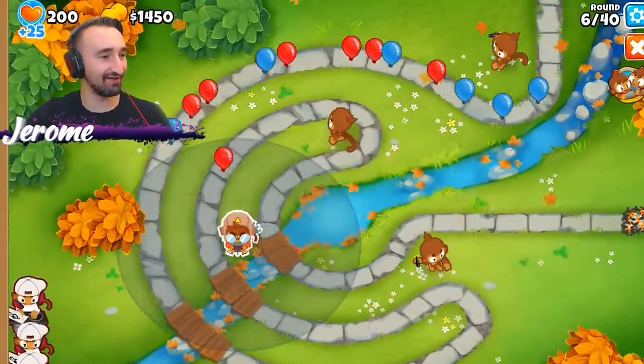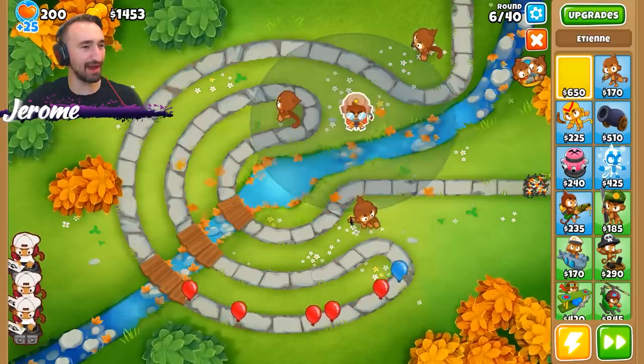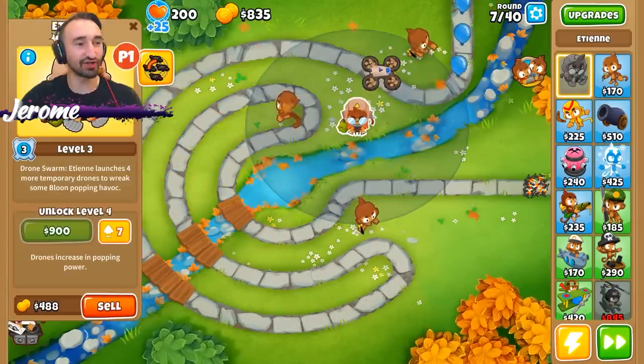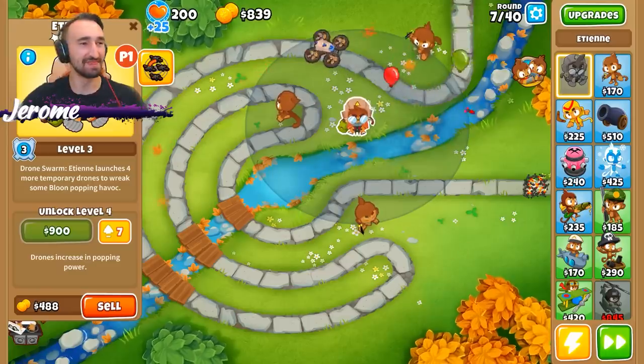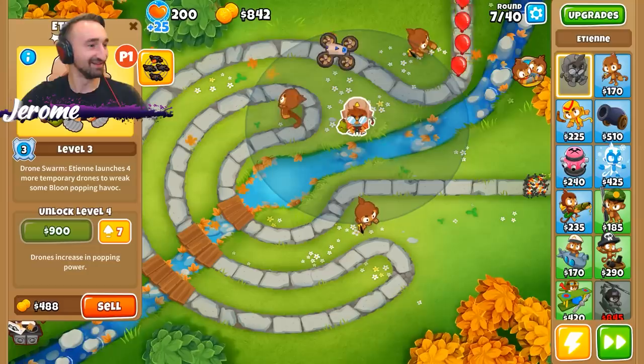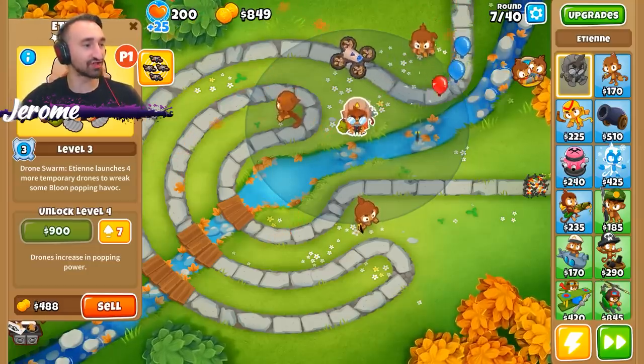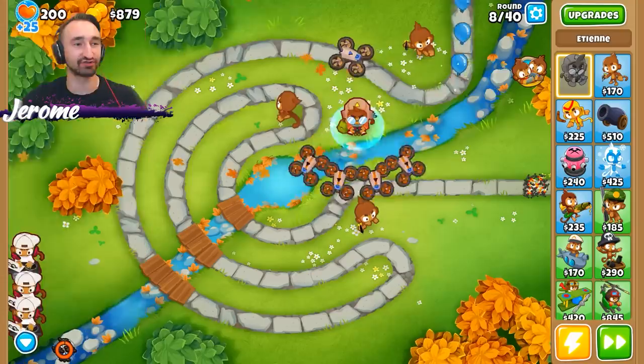We'll go right here - perfect. It's hard to choose where to place him. Right now he has one ability already, which is Drone Swarm, which launches four temporary drones to just do extra damage.